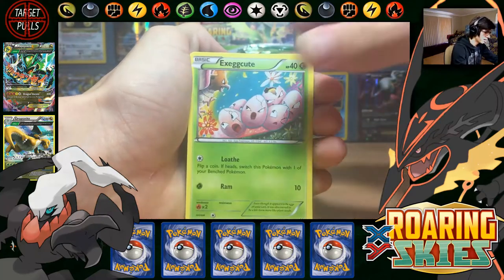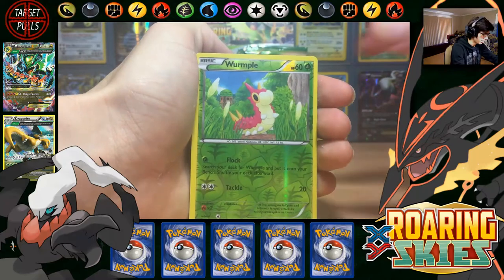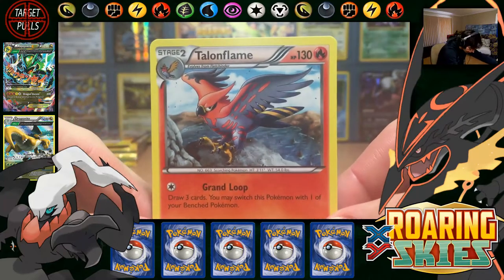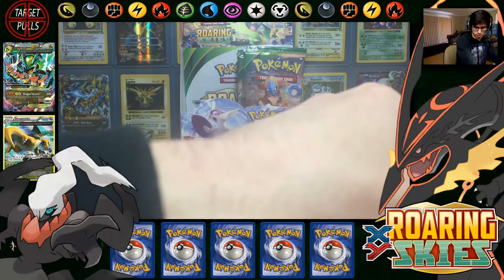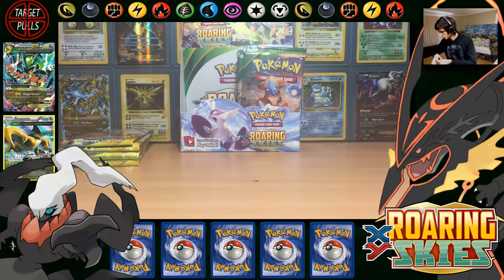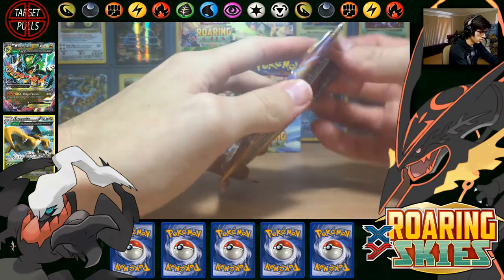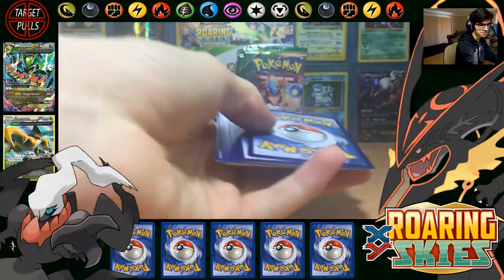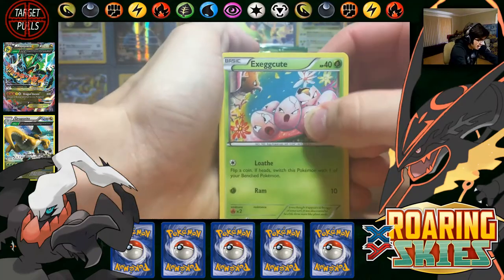Electrike, Swablu, Bagon, Exeggcute, Fletchling, Wide Lens, Togepi, Fearow, Wumpa Common with Lock-On Tackle, and we have a Talonflame Regular Rare, 130 HP with Grand Loot and Brave Bird — a powerful Brave Bird attack. Already hoping for another Ultra Rare in this part, that'd be absolutely awesome — already rocking four so far. No spoilers for the other two parts, you'll have to go back and check them out.